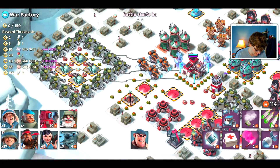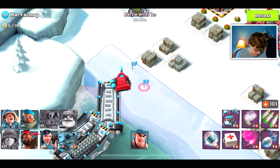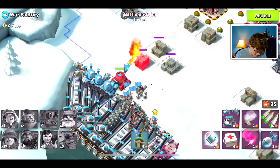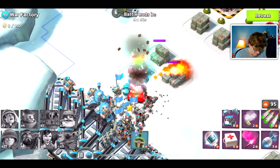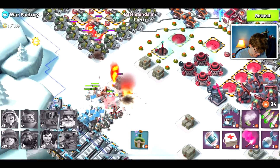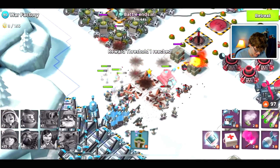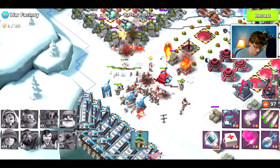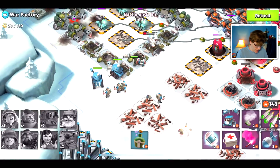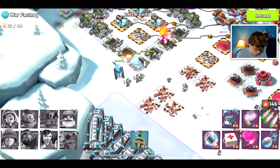Let's place our troops down. I'm gonna let the scorcher kind of lead right there, and as our troops are all grouped together on the beach I'm getting a little bit nervous. We're gonna throw out our first shock bomb, shocking the doom cannon since it was bullying our scorcher a little bit there, so we're gonna try and protect it.